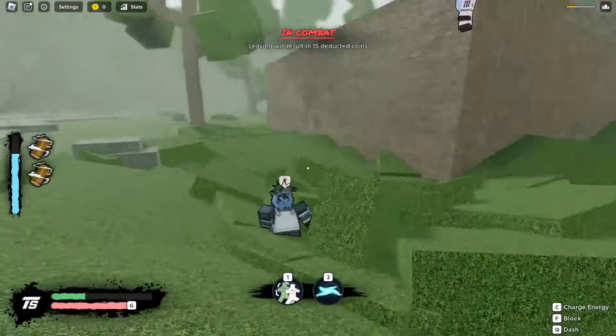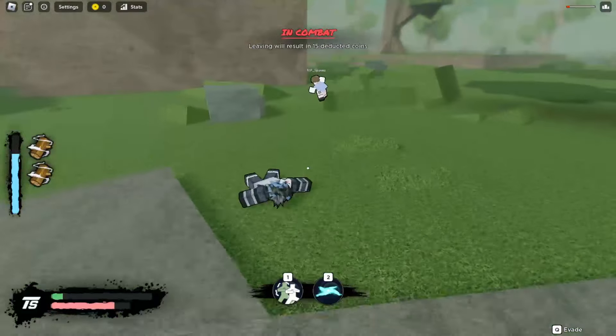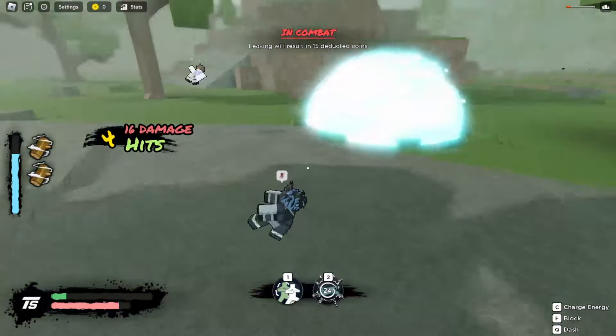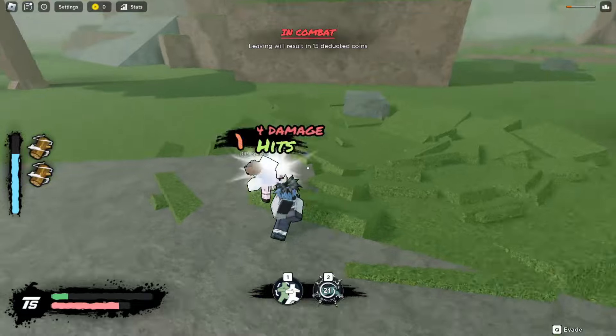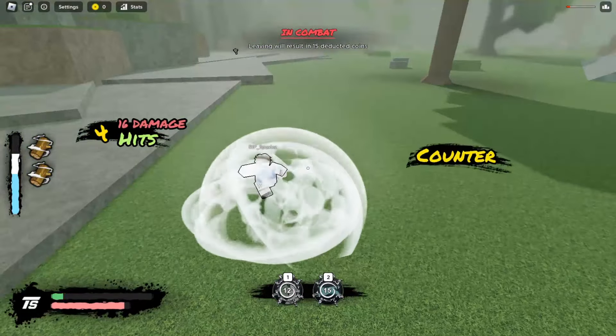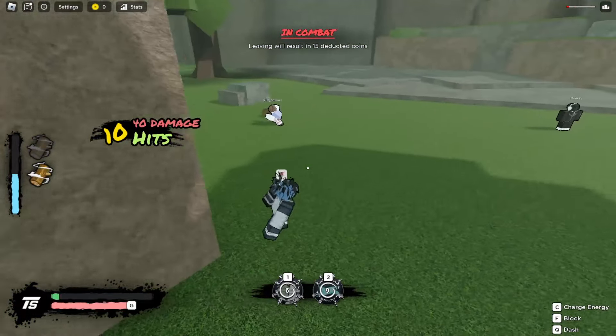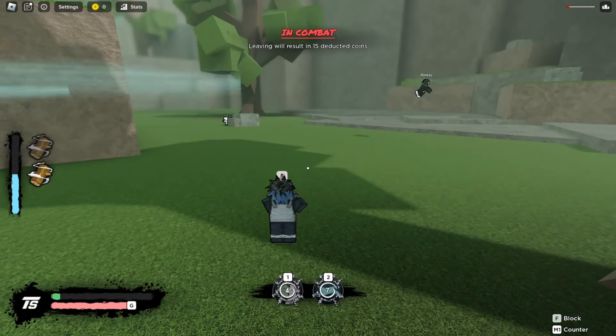The red bar is our mode bar — I have a mode too apparently, so let's use it. My mode is basically one extra skill. Let's use this on this guy — he countered it. I hunted him, nice. Let's escape, I don't know if I'm low but I have my mode.